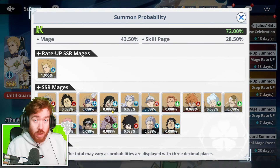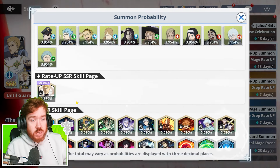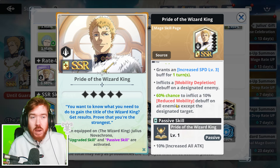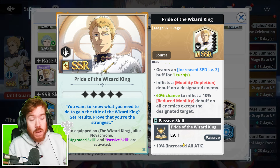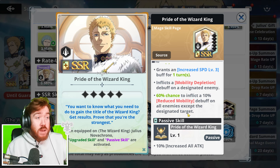If you're getting max dupes without spending any single dupe shards, then you can use those on summons as well. And the same would go for his skill page as well. His skill page is quite important to dupe out. I know it's kind of annoying because you don't really care about a skill page over a character, but it does go massively high - 10% attack rate stats, and I believe if you fill your dupes out, it goes up to 25% attack rate stats, or all attack basically, which is insane.